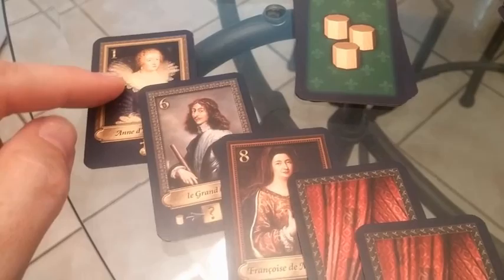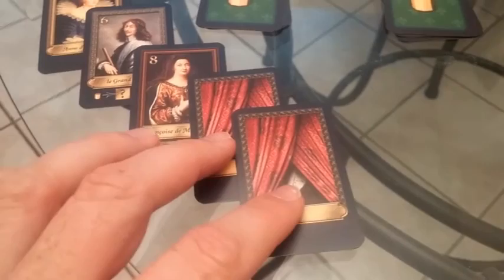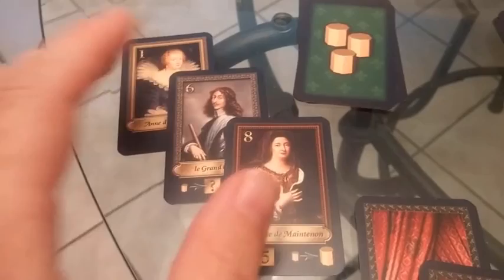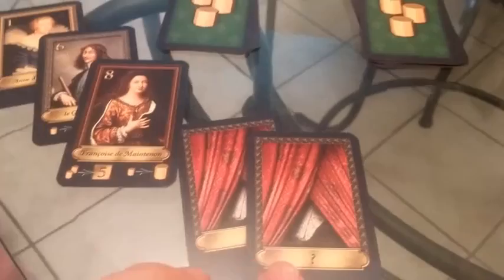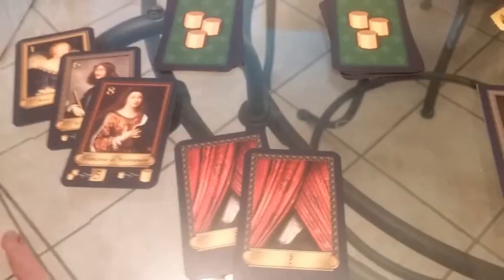So each card tells you where you can place influence — you can place influence in section one, section six, or section eight. Additionally the person has two wild cards. Each card has two uses: you can place influence in those sections, or instead of placing influence you can discard one of these cards to take three markers out of your pool here and add them to your hand so you can play them during the round. If you do that with a wild card, you only get to take two out and place them into your hand.